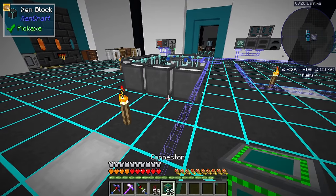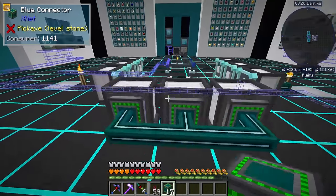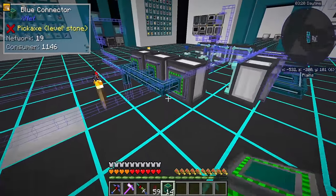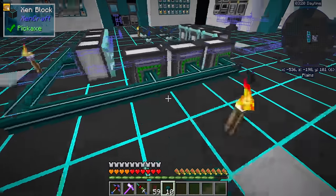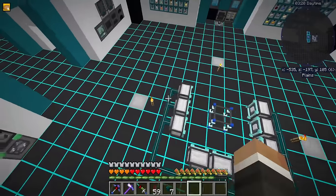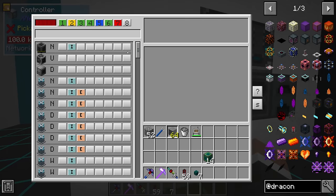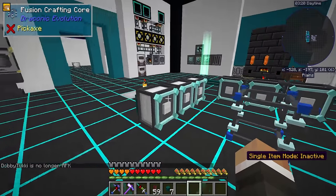Temporarily, we'll do something like this until we get a better place for it. This is very, very temporary. But that's going to allow us to easily run power to all of these. I don't think any of these are going to need more than 10,000 redstone flux per tick. So over here, we can just set all of those to insert.